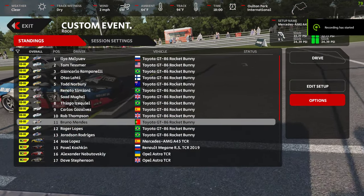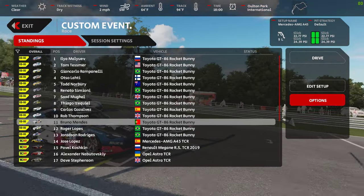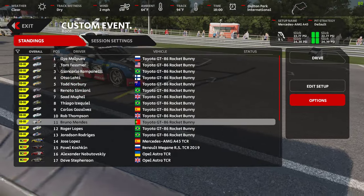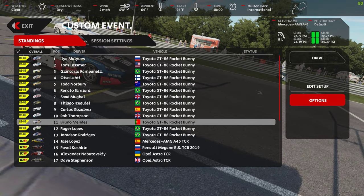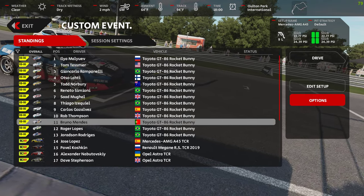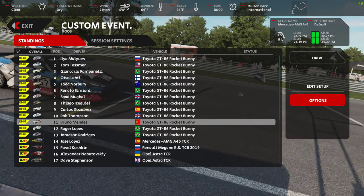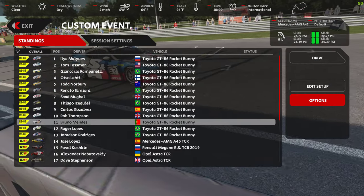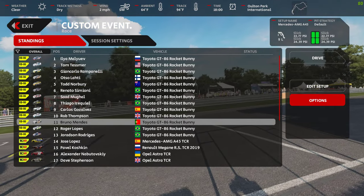As usual, I put a video out and somebody drops a blessed mod. Alex at Exila has re-dropped the latest iteration of the TCR pack he's been doing, which includes the Mercedes AMG A45, the Renault Megane RS, and the Opel Astra. I've thrown some Rocket Bunnies in there just for a laugh. Let's go have a go around Oulton Park, five laps.